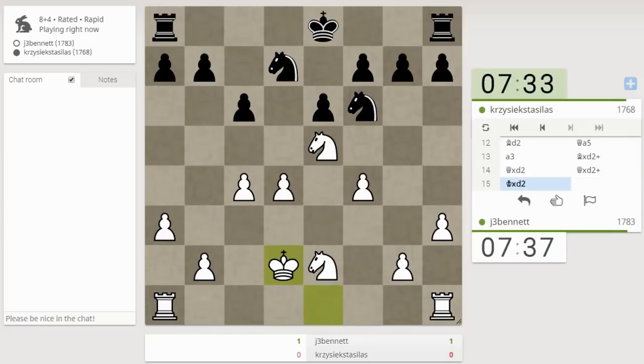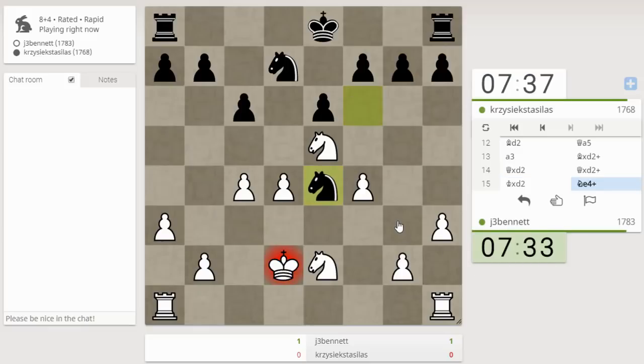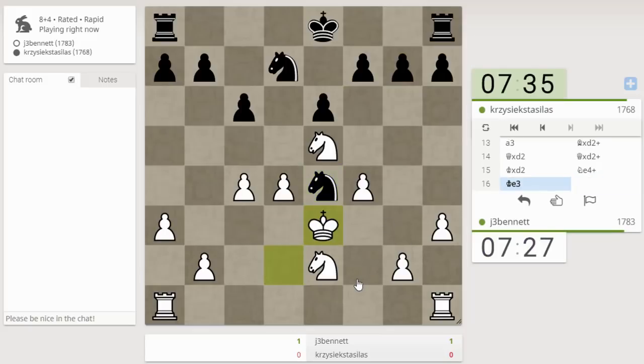That might lead to a position where not much is going on. Where can he go? He can come into these dark squares. I like the idea of centralizing my king — that square is covered, the square is covered. I think he can play f5 if he wants to.